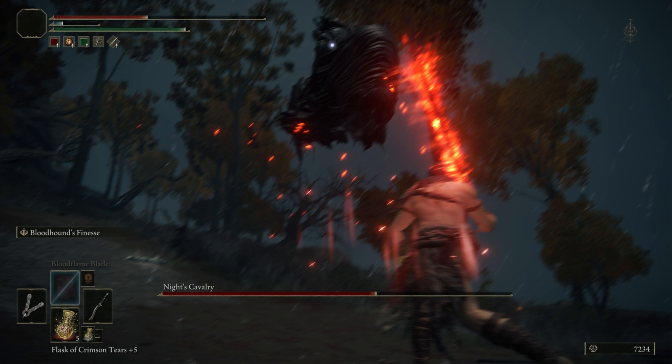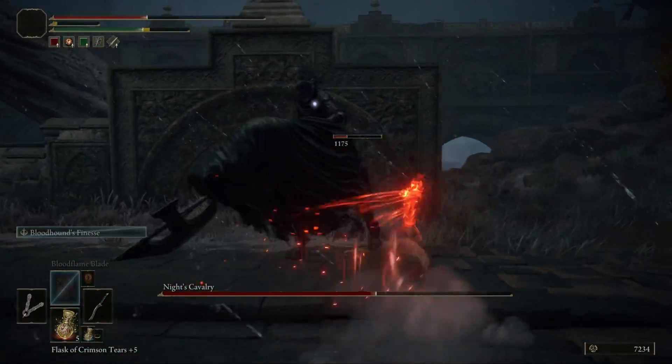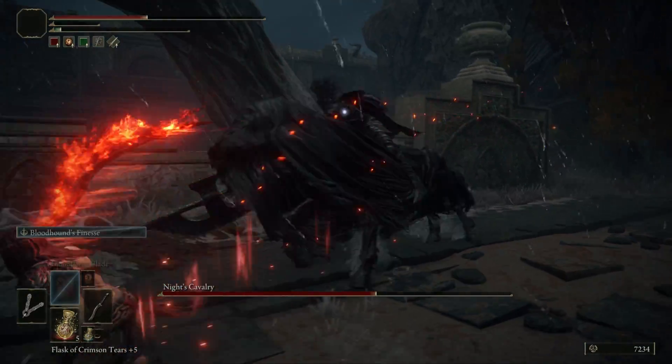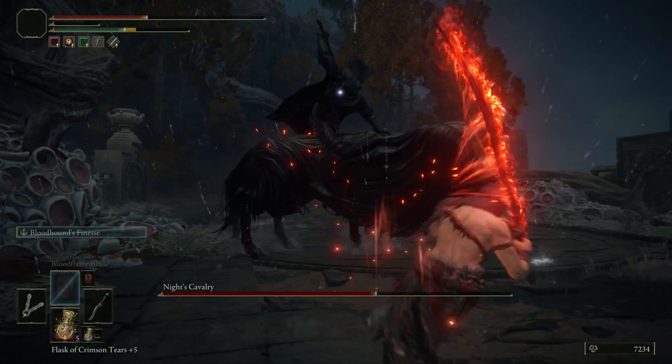Next up we have a jump attack. He will leap up high in the air and then come crashing down onto you with the glaive. Run towards him and roll through him before he arrives on the ground.